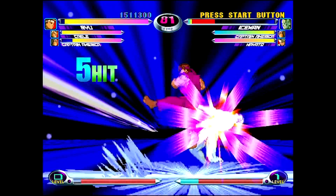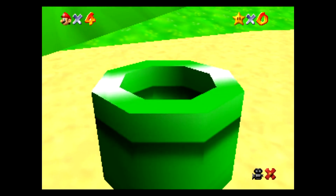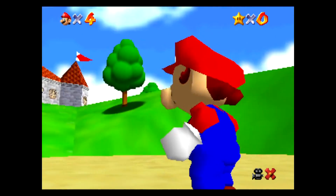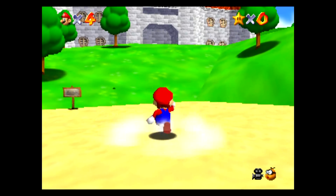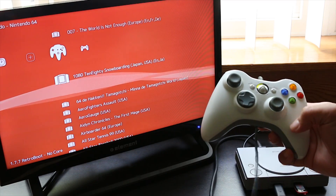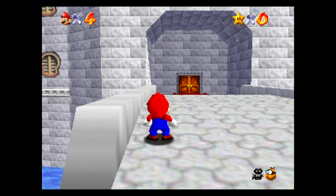I'm pretty satisfied with how Dreamcast ran, so now let's head over to some N64 titles and see how they play. Because it was able to handle Dreamcast so well, I'm not surprised that it runs Mario 64 damn near flawlessly. However, I'm not using the PlayStation Classic controller — since it doesn't have a joystick, I plugged in an Xbox 360 controller. This RetroArch build will actually recognize a variety of different controllers, so you can use a ton of different controller options.